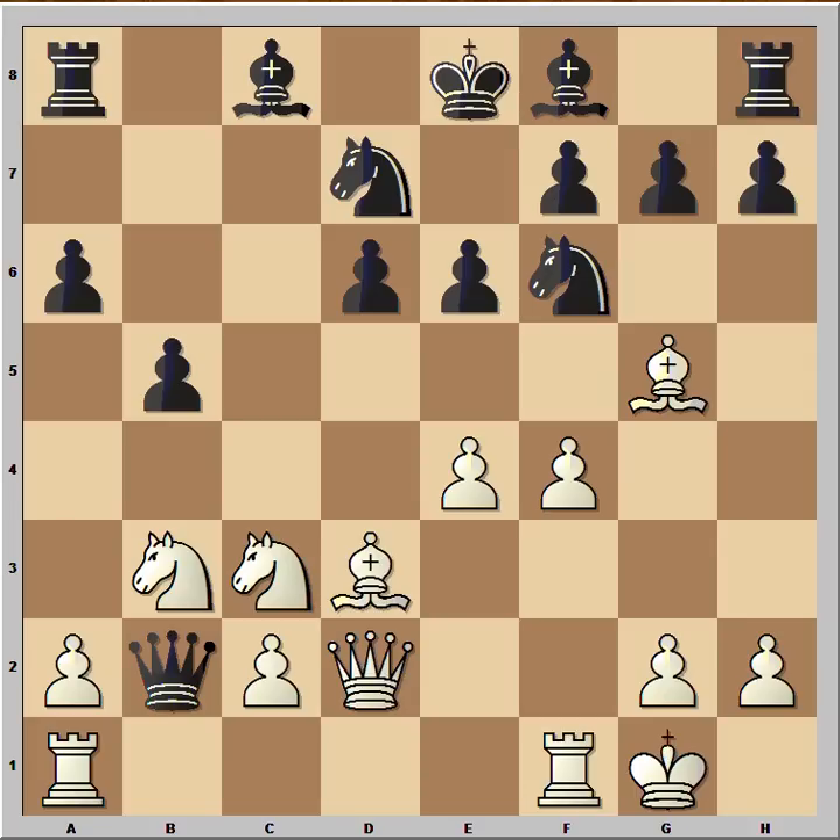White has developed all his pieces for the sake of one pawn. What does black have? Black is behind in development, but he is better materially — one pawn up. If he exchanges all the pieces, he is going to win in the endgame. So white is hoping to finish him off before the endgame comes.